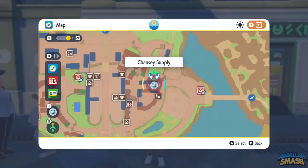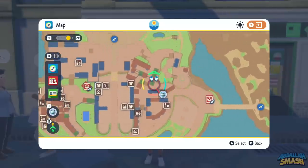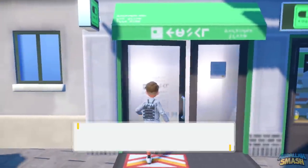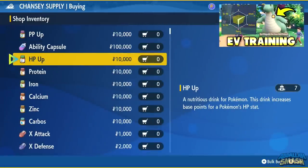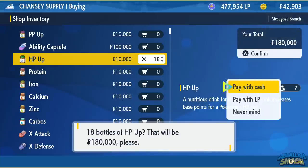Next up, we want to head over to Mesagoza's Chansey Supply. You'll be able to see that right to the west of the eastern entrance. Head on over here, and we are going to shortcut all of the EV training that's normally necessary. Of course, if you don't have a lot of money in the game and you want to EV train naturally, feel free to do so by checking out my tutorial videos. But if you do have money and want to spend it, this is where we're going to shortcut it.